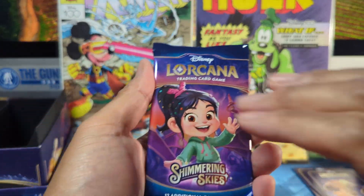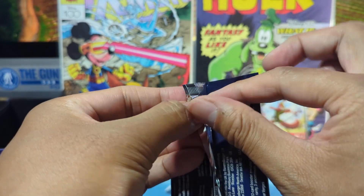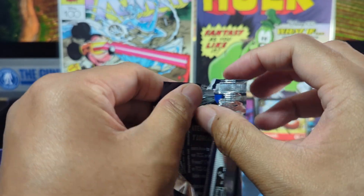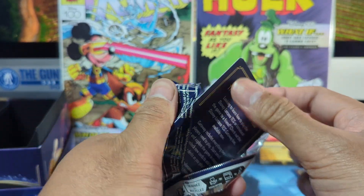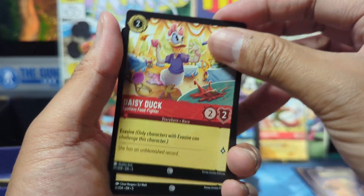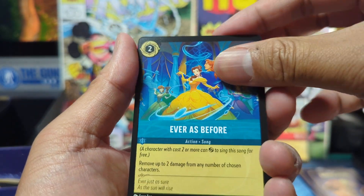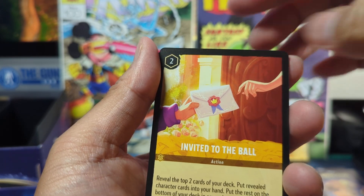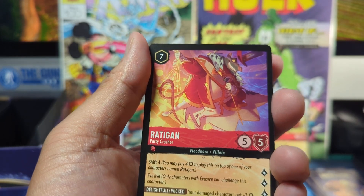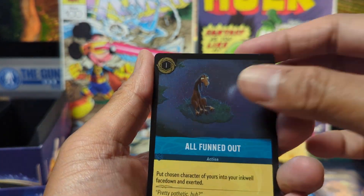And now for the last pack — give us a pat salute for good luck. Let's see what we get. Daisy Duck. Vanilla Bean Sweets, atmosphere, Ed, Ever as Before. Now we got our uncommons: Invited to the Ball, Mother Gothel, Merlin's Cottage. We got Radigan. We got ourselves Moana. And for the final card in this pack, all fumed out for the foil.